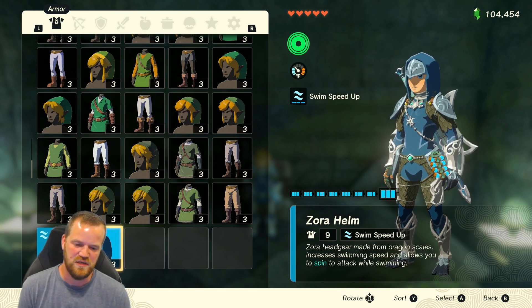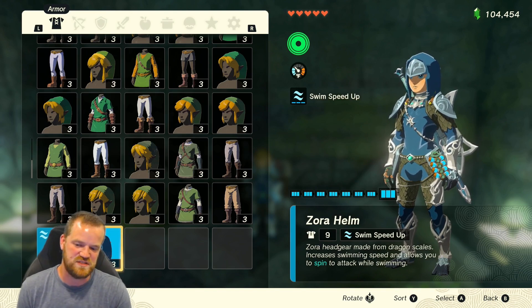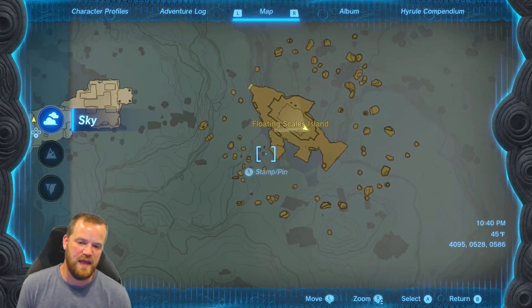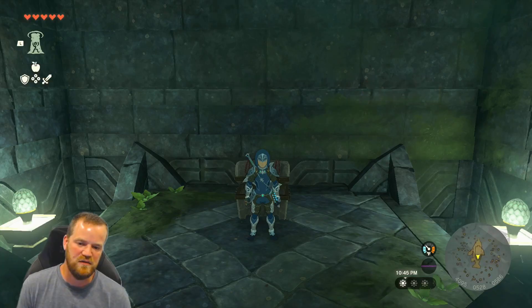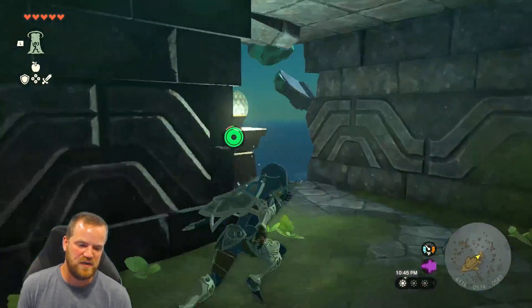For the Zora helm, after Sidon's main quest is complete, there are two Zoras by the throne room who hint at where the treasure chest is. The treasure chest containing the helm is right there, but the entrance to this room is on the floating scales island.